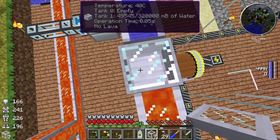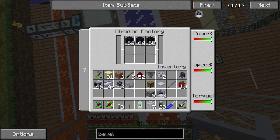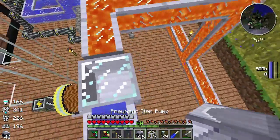You can hear it working — it's making an insane amount of obsidian from the lava. This is going to be a lot. I think I can just pump it out from this side.